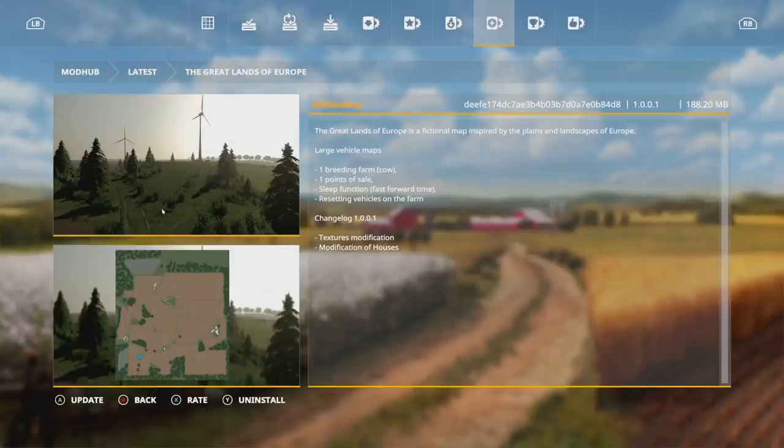Making our way into mod updates for all platforms today, we're going to start with a map that was removed from Mod Hub and is back now as an update, though it's showing as new. This is the Great Lands of Europe — changelog 1.001: texture modification and modification of the houses.